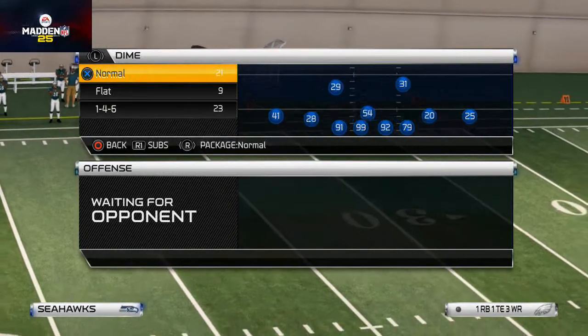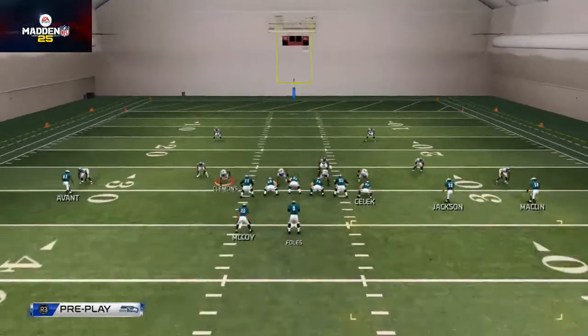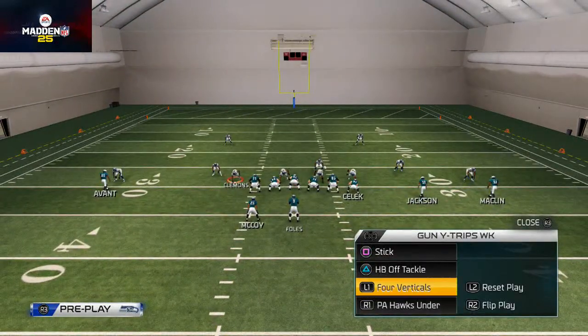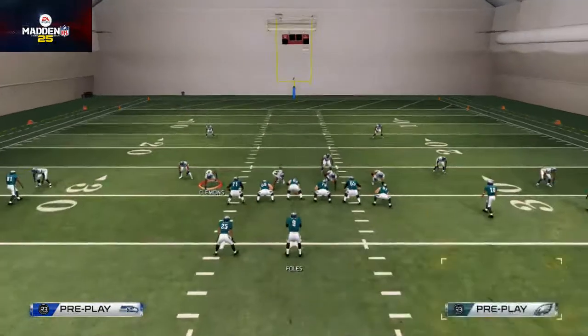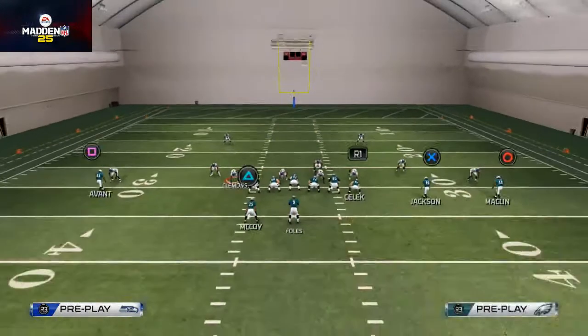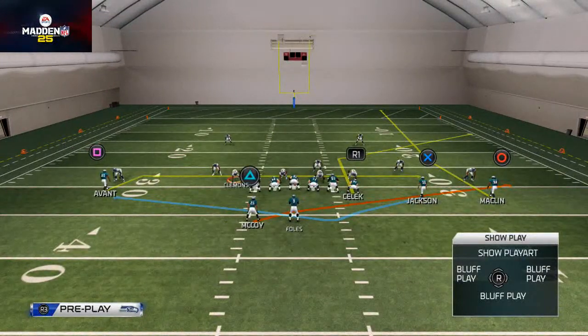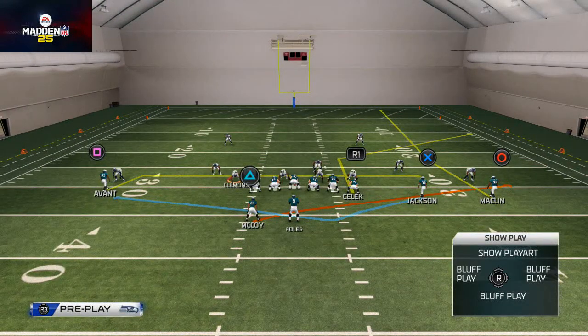I want to smart route both hitch routes to Macklin and Sellick. The second read on this would be a quick seamless transition to Brent Sellick if they're usering that route, or if that route gets pressed by a cover-two flat zone, then you'd want to hit Brent Sellick over the middle.